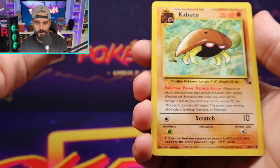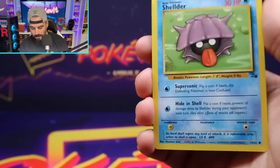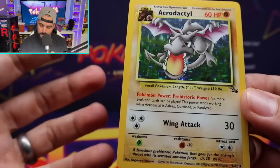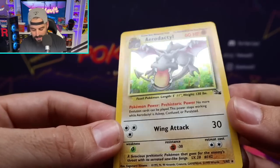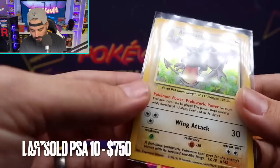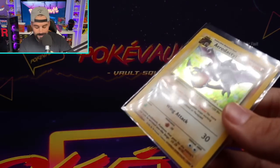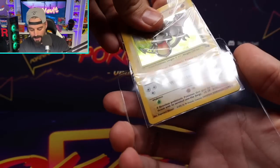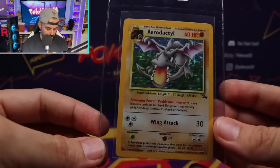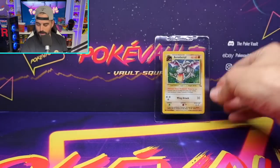I don't know if you guys remember Jungle — obviously Rocket and Base are always more expensive. Fossil was always the discount pack, which is the one we were naturally getting. Shelder. Are we on it? We are on it — yo, that is a holo Aerodactyl! As you can plainly see, I do not open up vintage as much as I used to, and wow, that just snuck up on me. This is a really hard card to get in a PSA 10. I'm definitely going to check up the sales data. This thing is centered really good guys, and the back looks good too. We might have another PSA 10 candidate. You could pull so many worse holos out of a Fossil pack than this Aerodactyl right here. What a pull!